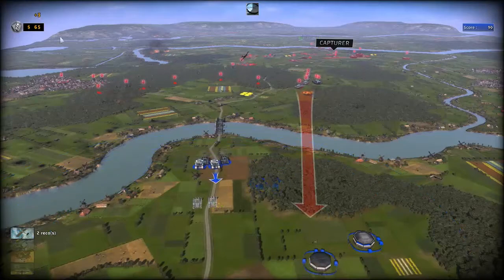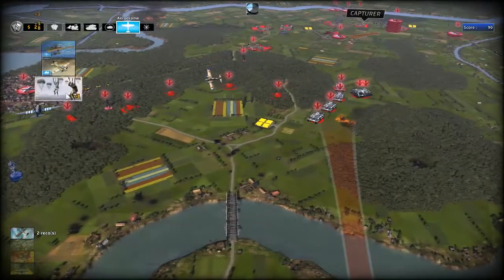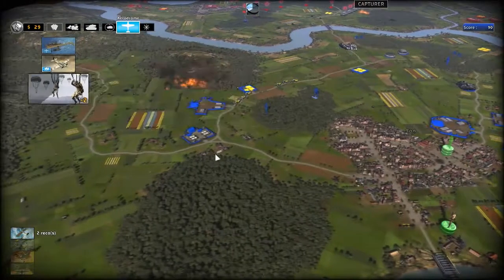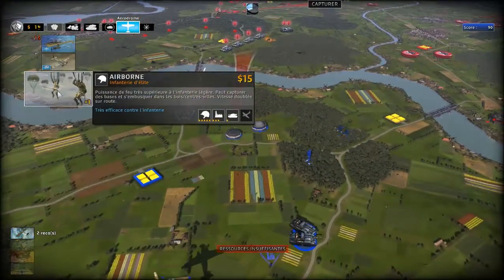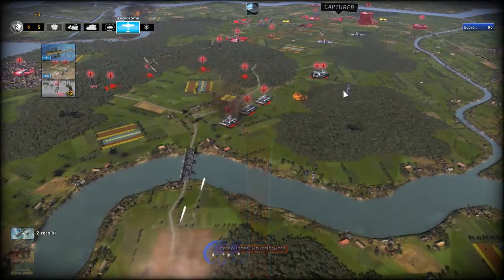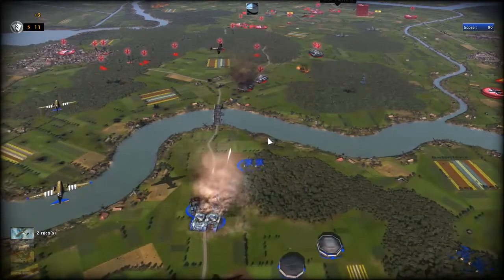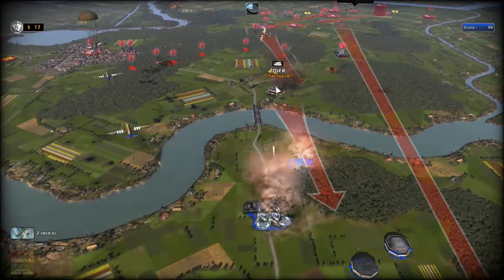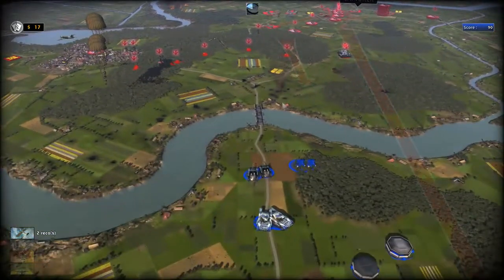Je mets en place mes deux trucs. Je prépare l'infanterie. Finalement, je vais en mettre trois ici. Il n'y en a qu'un seul ? Oh mon Dieu. Allez, un peu plus d'argent, il me manque un dollar. Ils devraient faire un système de ressources négatives, comme une sorte de dette. Pas trop non plus, mais au moins qu'on puisse descendre jusqu'à moins 100. Ce sont des leurres ! Ah, j'ai flippé pour rien. Vous voyez, le fait d'envoyer des leurres peut modifier la stratégie. L'ennemi peut avoir un avantage à cause de ça. Moi, j'avais complètement oublié que c'était des leurres.